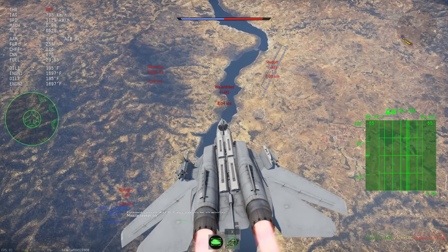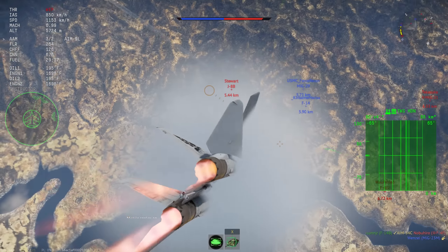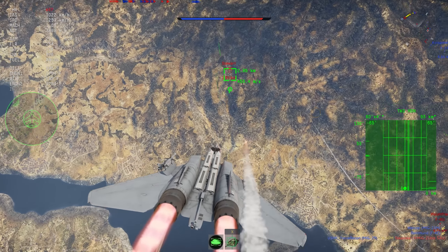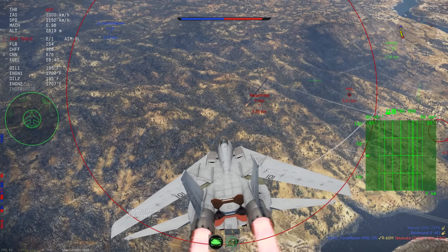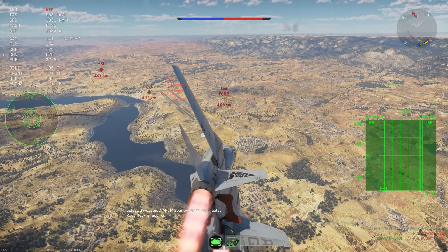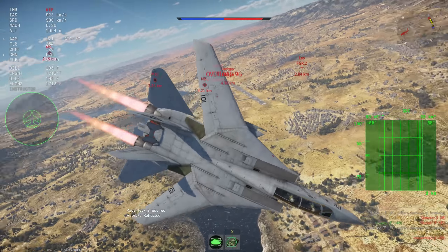You still get AIM-7 Sparrows with this F-14, just like the last one — I believe they're the AIM-7Ms, though it doesn't matter because whether it's an F or an M, it's the exact same thing in War Thunder. The AIM-9L is also on the F-14 and it's still a fantastic missile. Most people are probably only going to run two, but you can run a max of four AIM-9Ls. And of course you also have your M61 Vulcan.